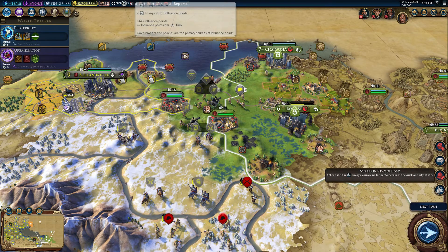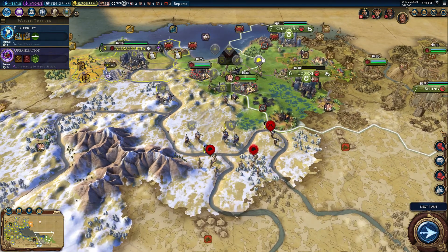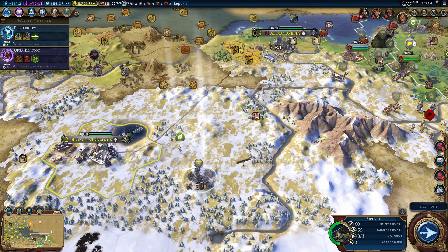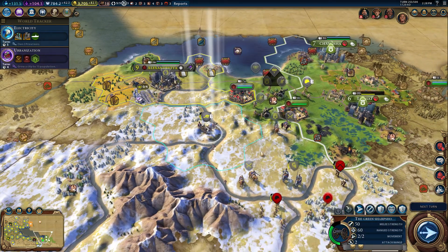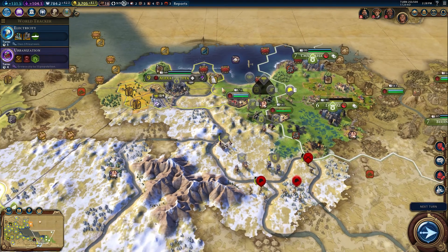Only a few more turns — only like one more turn before we get more envoys, not that we need them; they're just really for protection. I keep these guys here. I would like to have someone here. This musket might cross, but the musket's the easiest unit. I think I'm okay. We already hit attack. I'm going to have you come down here and attack over the river — that makes sense. Granada made peace with Auckland — interesting.